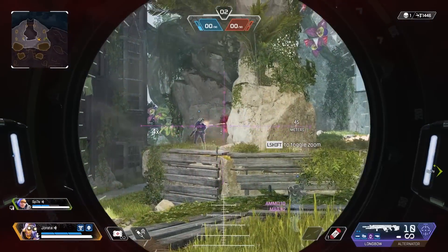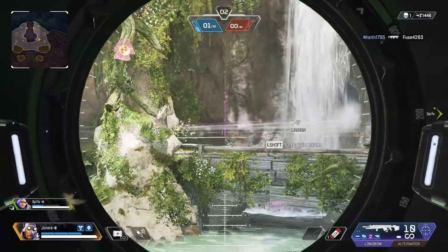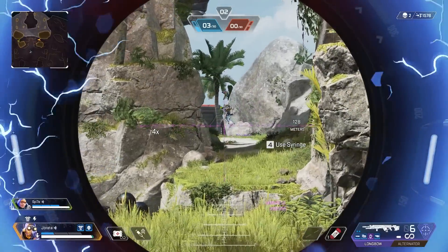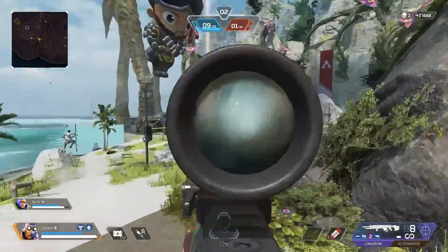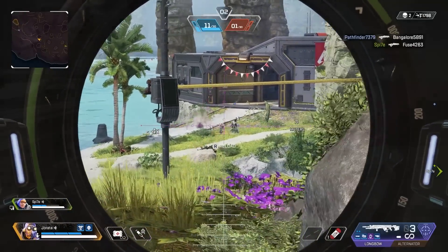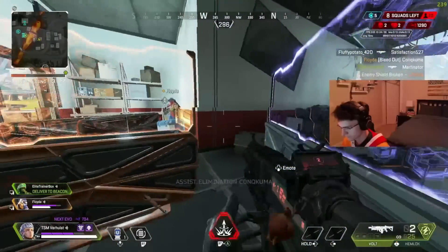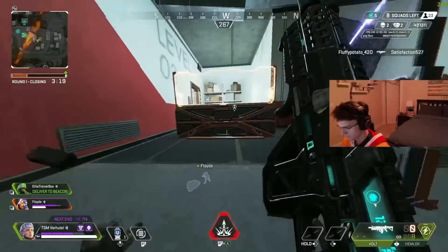The two crafting rotation guns this season are the Longbow and the Volt, and I have them in B tier because they're solid weapons but they fall out of the meta when they're in the crafting rotation. Right now there are a lot of really good ground-loot sniper options — the Sentinel only needs one shield cell to charge up, and the Charge Rifle is an absolute menace — so you won't want to craft a Longbow over those. Similarly with the Volt, SMGs are very strong but there are better ground-loot options: the R99, the CAR, the Prowler, and shotguns that are all stupidly busted. Don't waste crafting materials on these two, but they're B tier if you do craft them or pick them off a body.